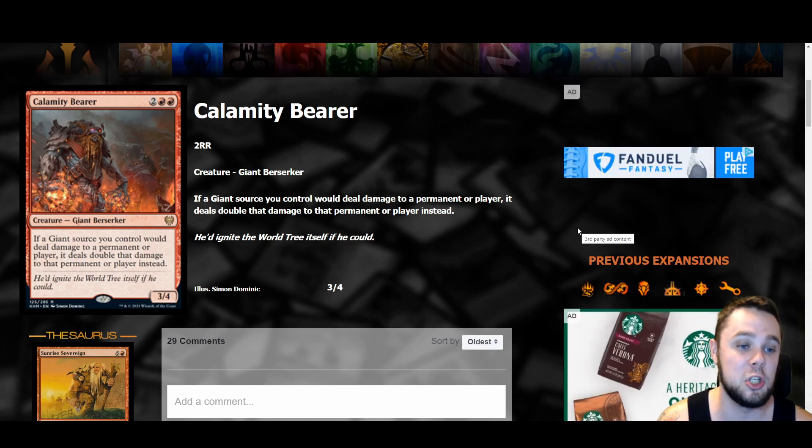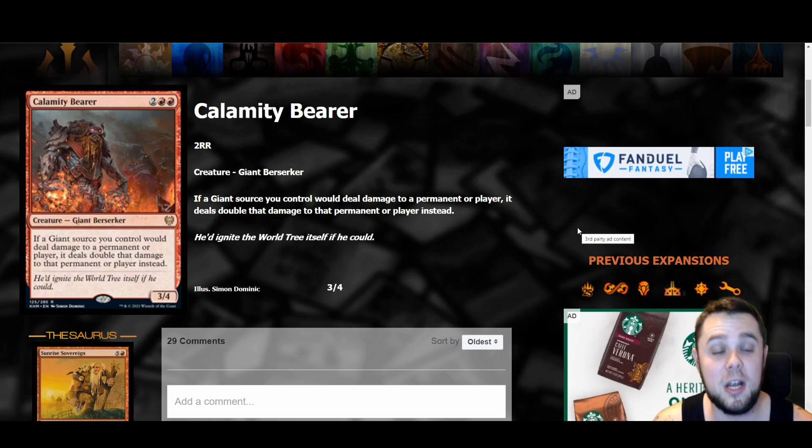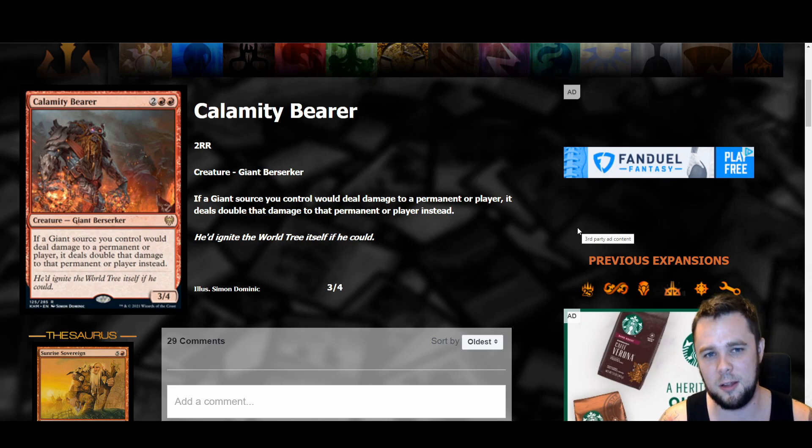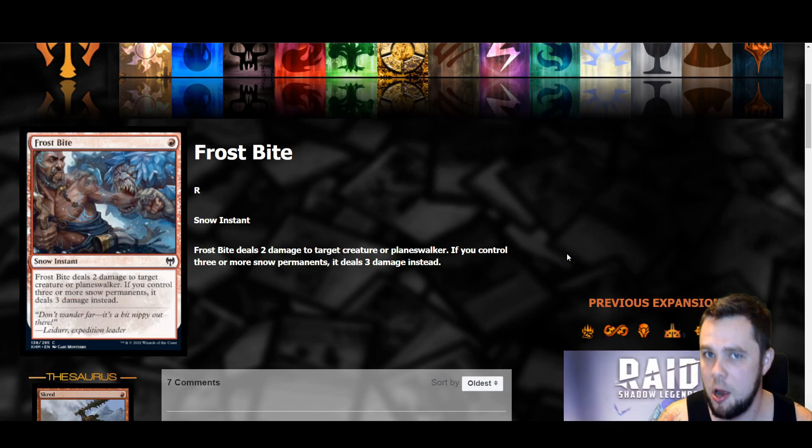Calamity Bearer is a four mana three-four giant — if a giant source you control would deal damage to a permanent or player, it does double that damage instead. This card is super disgusting and I'm pretty high on giants right now. Bonecrusher Giant's Stomp would deal four damage to them. Any time you swing with any giant you're getting double damage. You can just drop this and almost win a game from that spot if you have a good enough board. Even by itself it swings for six every time — really good.